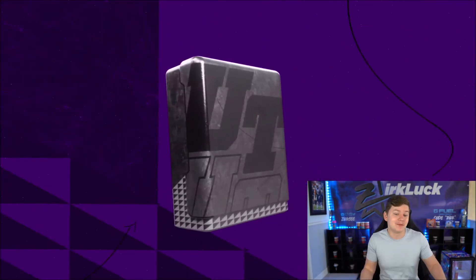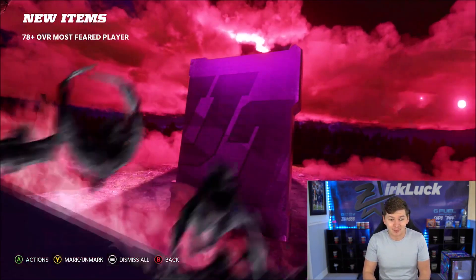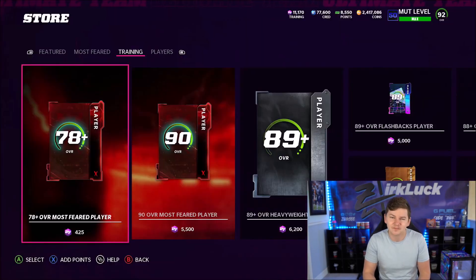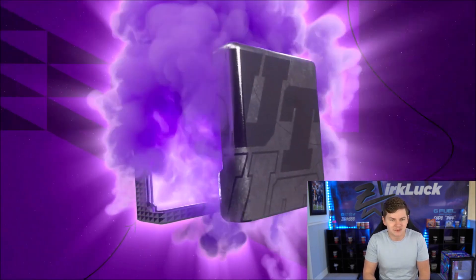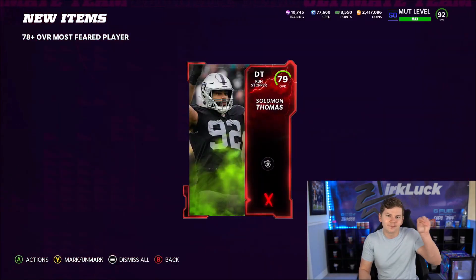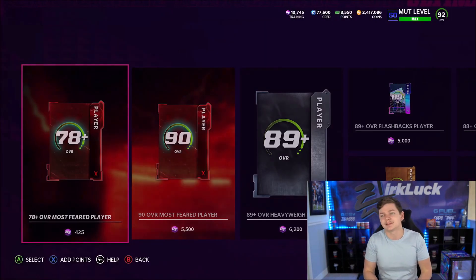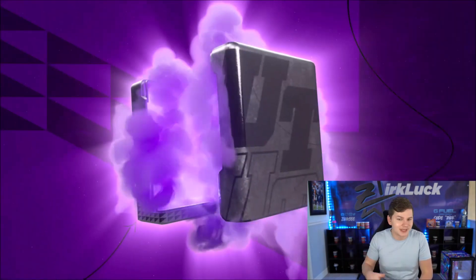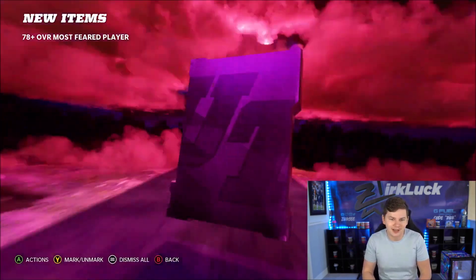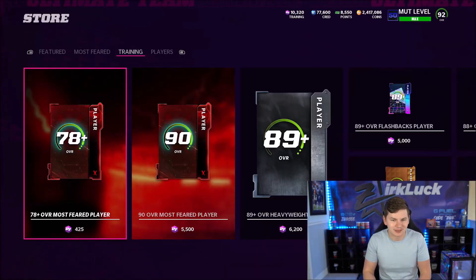This may be a decent little W with this pack opening. If we get a 90 or something, I think that would pretty much lock up that we're going to secure profit from these packs. And then a JC Horn and a TY on top — just a little sprinkle, just two limiteds. That's all I'm asking for. 81 overall Andrew Thomas right there. We are now down to 10,000 training points, so we are definitely over the halfway mark of this pack opening.